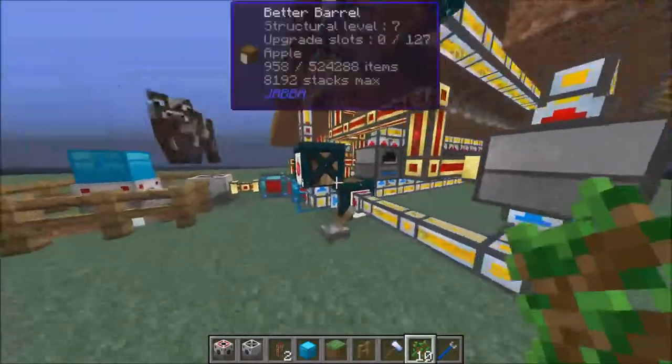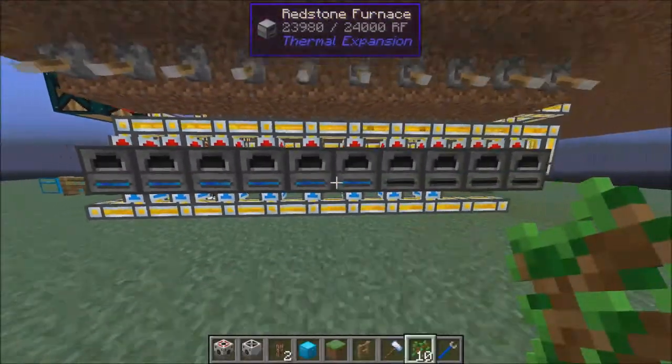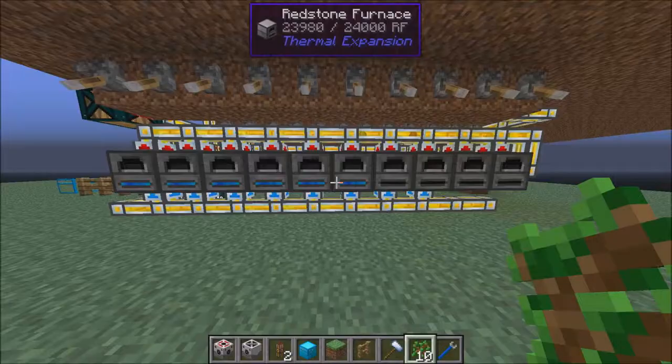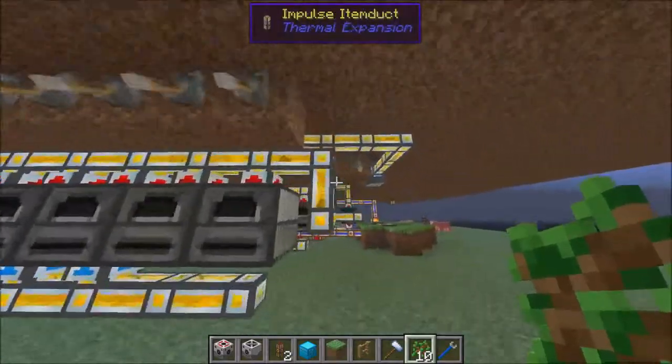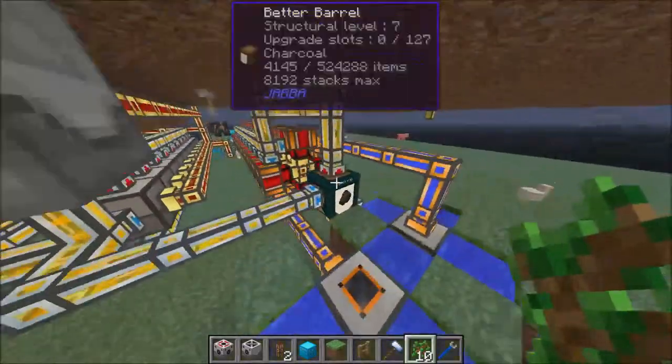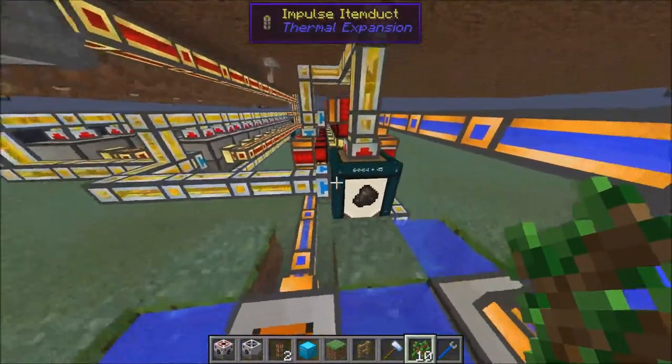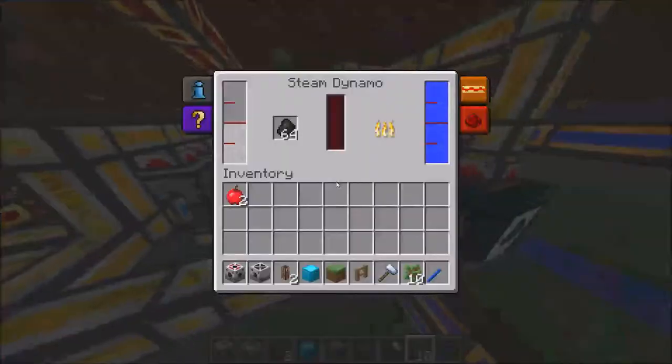Once you get the wood, you put it into the redstone furnaces. I have them going in the bottom and out the top. You suck the coal out the top and then put the coal into another barrel over here. This barrel stores the coal and pulls it out when needed for the steam dynamos.